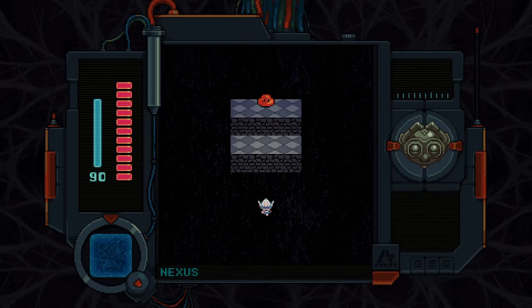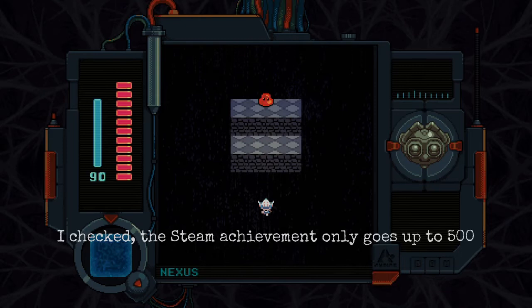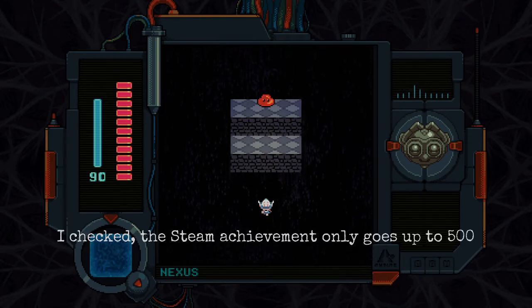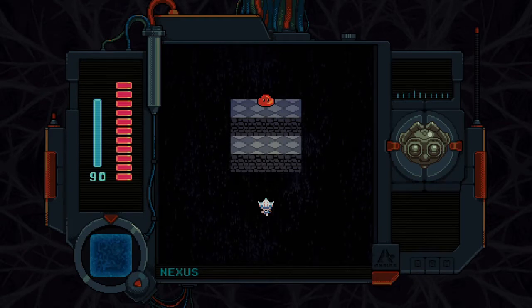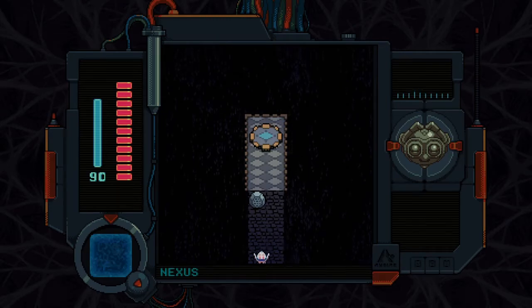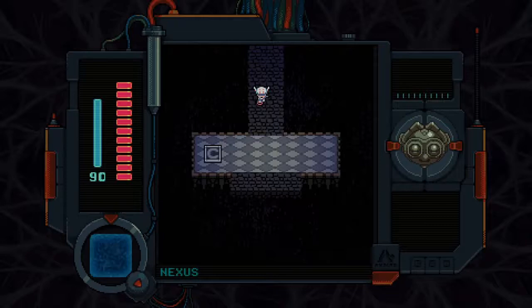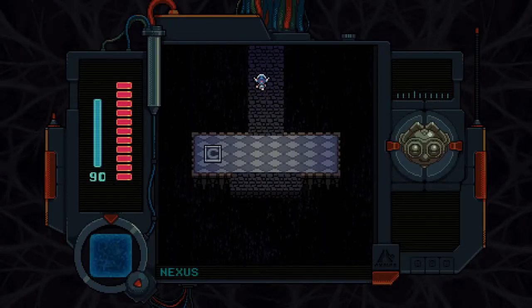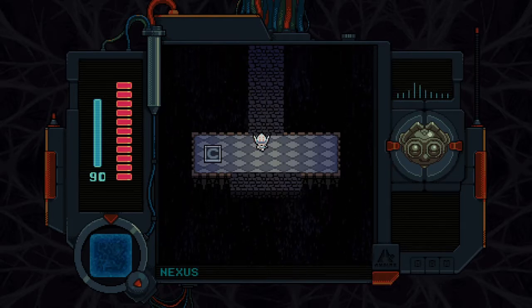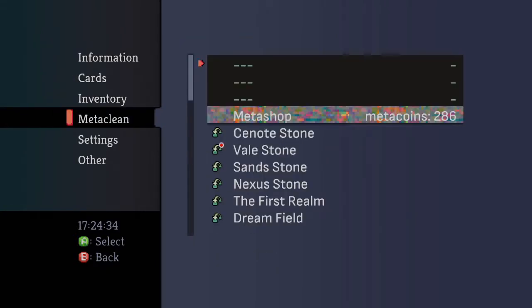I'm kind of guessing that there's 600. I've heard people talking on the Steam forums that there's possibly an achievement for getting 600 coins, but I don't know if that's true. But if you find more coins than me, please let me know and tell me where you found them, because I'm kind of dying to know what happens when you collect all of them. Even though they tell you point blank that nothing happens — that there's no reward — let's dive into how to collect some of these more difficult to collect Metacoins.